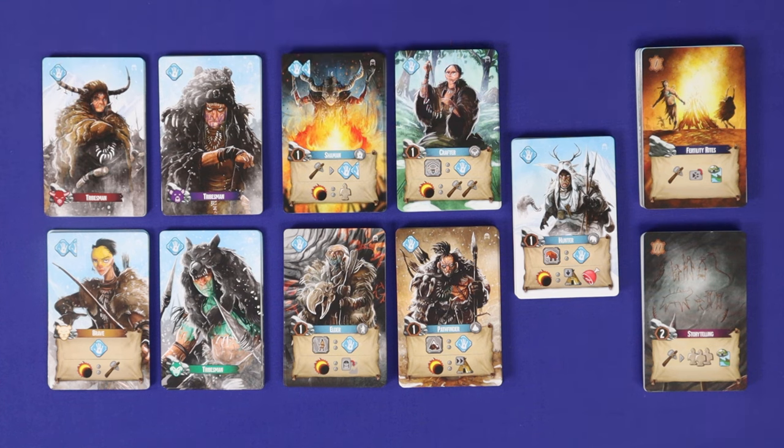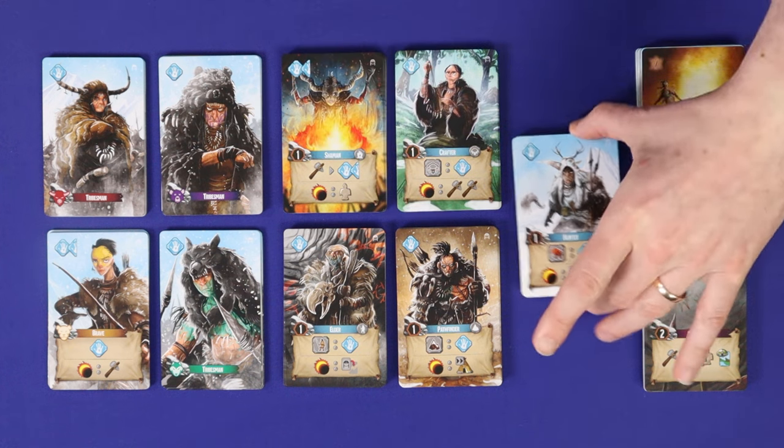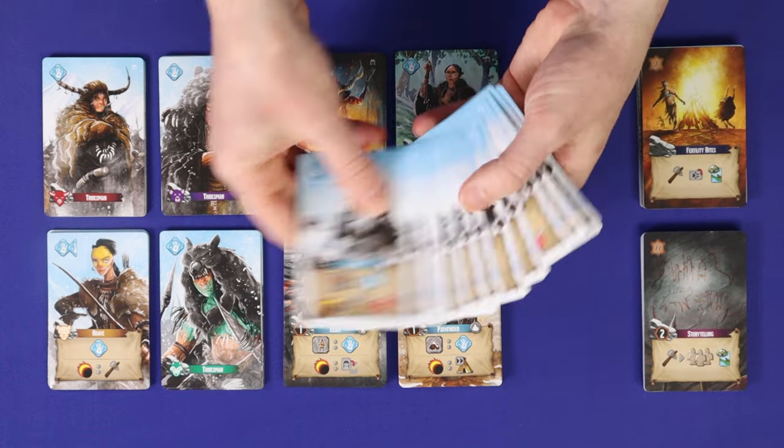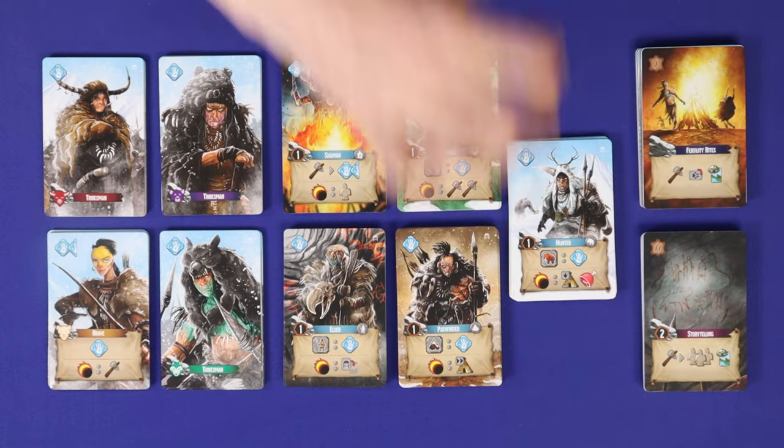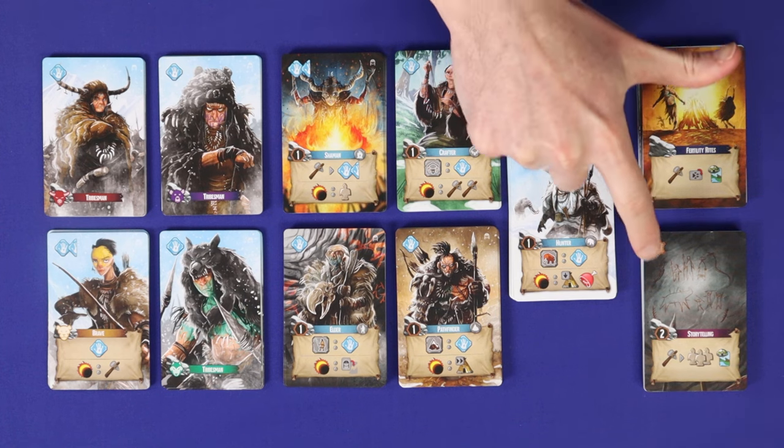Find all cards with this back and separate them into 11 piles by their fronts. There'll be four decks of starter tribe cards, each showing a certain player's colour and icon on the title. There'll be five decks of general tribe cards — shamans, crafters, hunters, pathfinders and elders — each with exactly the same card 15 times. The rest are two decks of culture cards split into era one and era two.